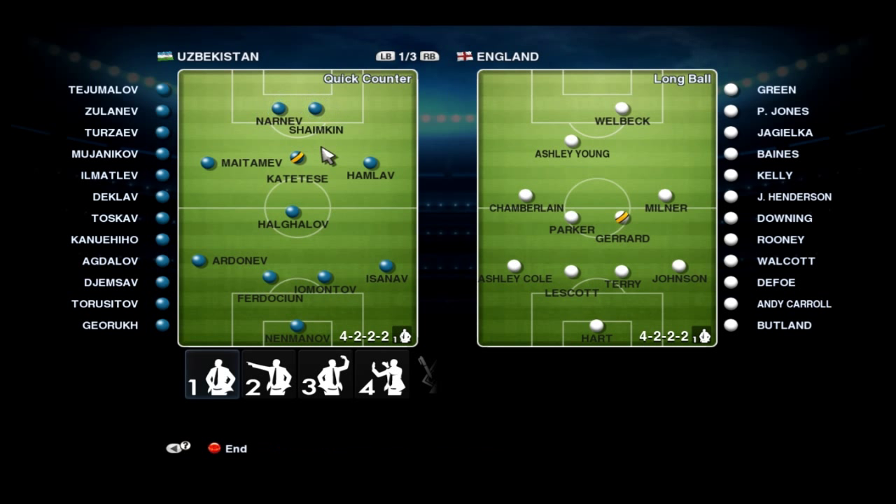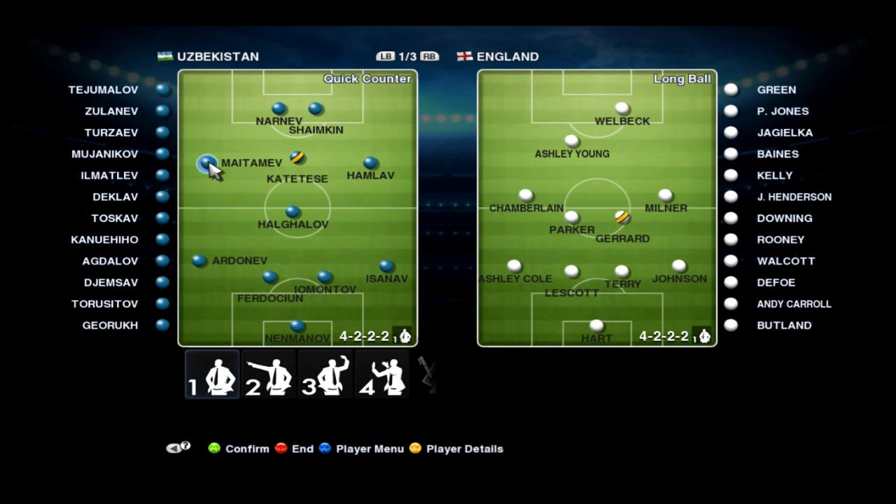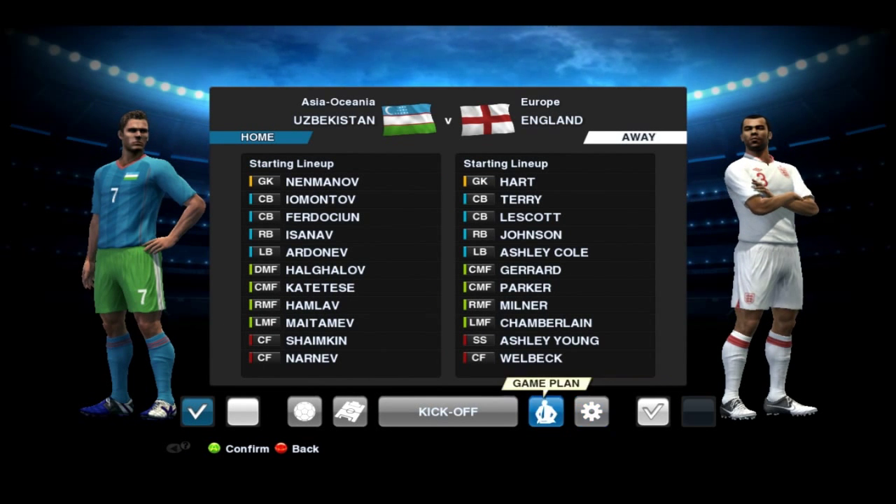As you can see, I'm going with a 2-3-1-4 formation because if I need to win this one, I need to go all out attacks. My wingers are not in central midfield as I would usually put them — they are up there because I need them in attacking positions. That's going to be my game plan.